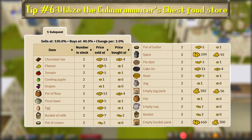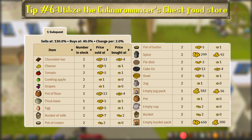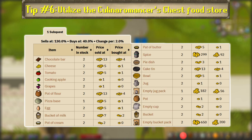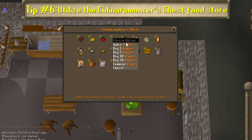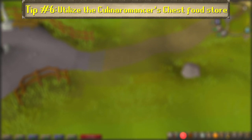Number 6: Utilize the Culinaromancer's Chest Food Store. After you finish the first sub-quest of Recipe for Disaster, you'll unlock access to the food store in the Culinaromancer's Chest in the Lumbridge basement, which contains a lot of useful ingredients for quests and cooking training, specifically grapes, jugs of wine, and chocolate bars. Whenever you're in Lumbridge after unlocking the chest, buy some grapes and jugs to make wines, as well as chocolate bars to grind into dust for energy potions. You'll have a huge stack of them before you know it.